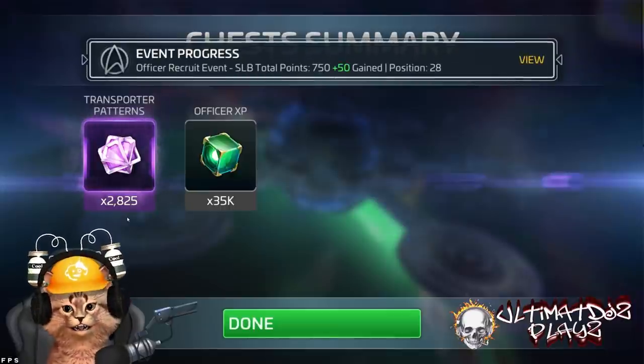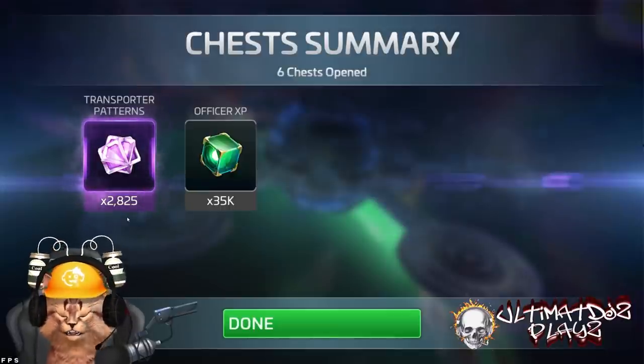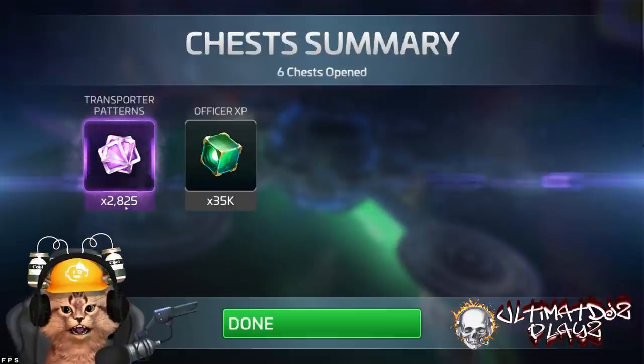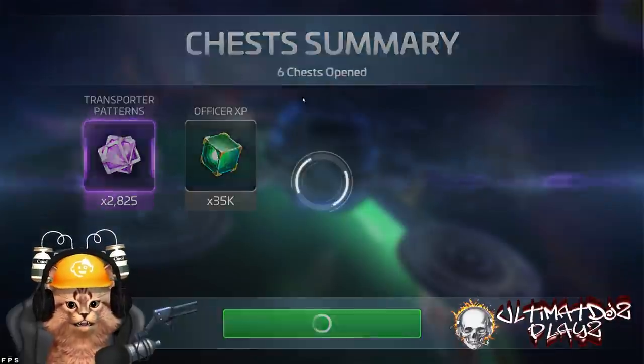Once a rare gets maxed, you start getting transporter patterns. Once an uncommon gets maxed, you start getting officer XP, which is extremely valuable. I'll do one right here — a six-chest pull for 3,000 credits. I got 2,800 transporter patterns — that's about two to three epic shards. I also got a nice little chunk of XP.